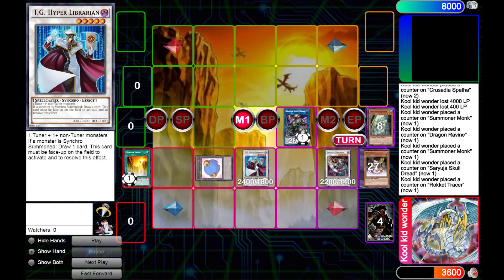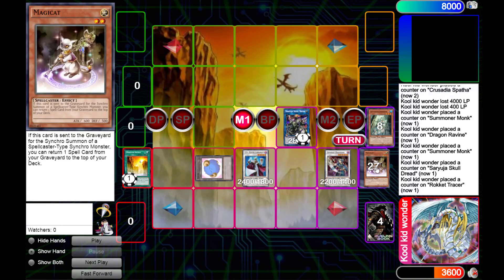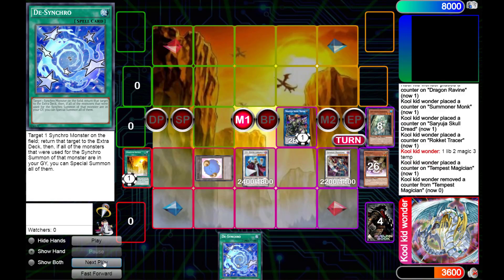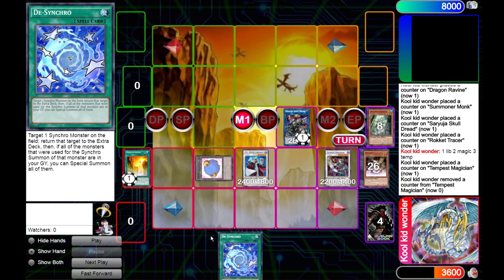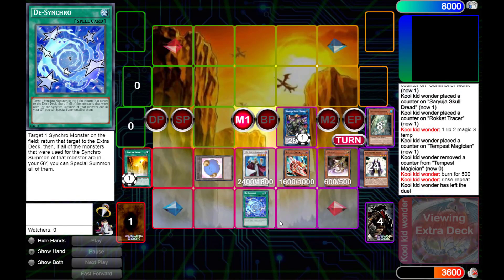And now this is what happens. Hyper Librarian is Chainlink 1 — mandatory draw card. Chainlink 2 is Tempest Magician putting a spell counter on itself, and Chainlink 3 is Magic Cat — if you don't know what it does, if it's used as material for a Synchro summon and a Spellcaster-type Synchro monster is Synchro summoned, you can target a card in your graveyard and put it on top of your deck. So last thing in the chain, Magic Cat puts De-Synchro back on top of our deck, then Hyper Librarian draws it for us. Next, we use Tempest Magician's effect to remove all spell counters on the field to inflict 500 damage to our opponent — now they're on 7,500. Then we activate De-Synchro, De-Synchro-ing back our Tempest Magician and summoning the Tracer and Magic Cat back to our field. And as you can see, we repeat this an infinite amount of times until our opponent's life points hit zero.